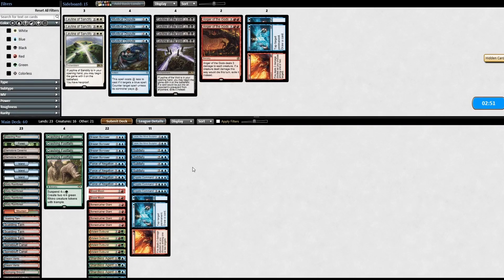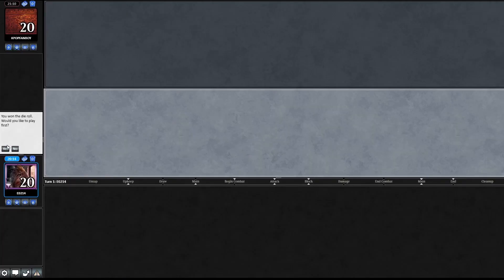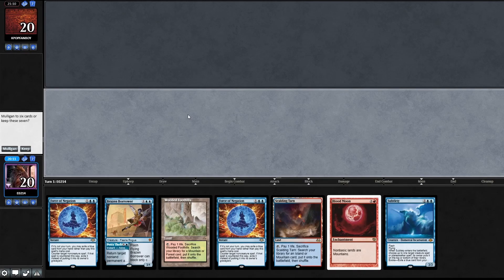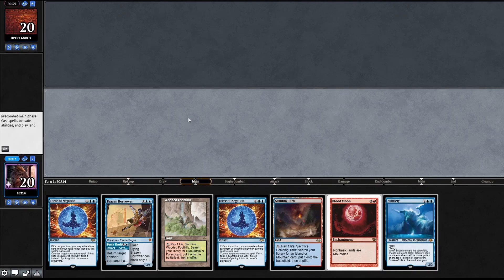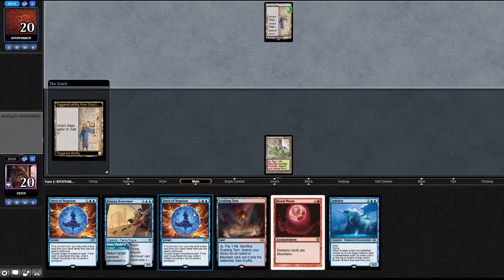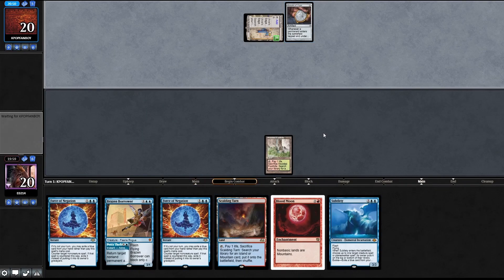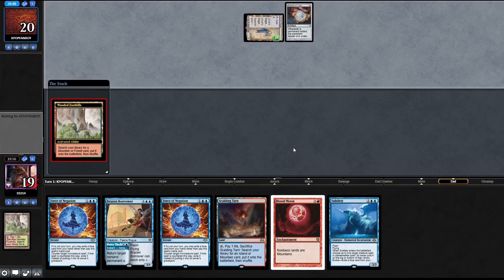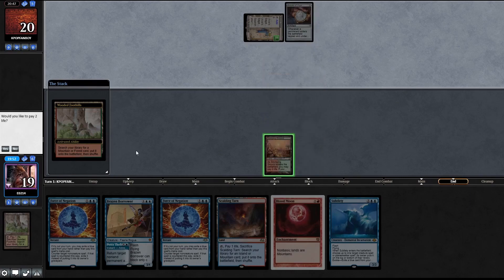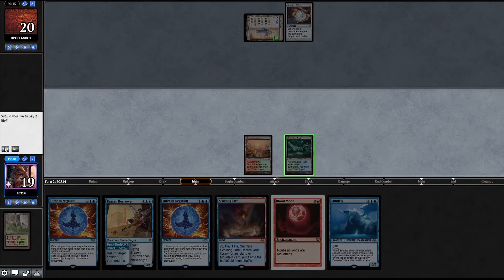Bone Crusher Giant - maybe this is the recipe. We'd like to play first - nicely done. Going to keep. Hopefully we get our lands - mulligan down to six. Here's a Wooded Foothills, we're gonna pass. Another Urza's Saga into an Amulet - I should have countered that. End of turn, here's a Stomping Ground tapped.